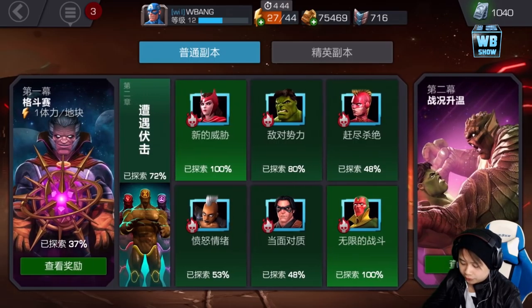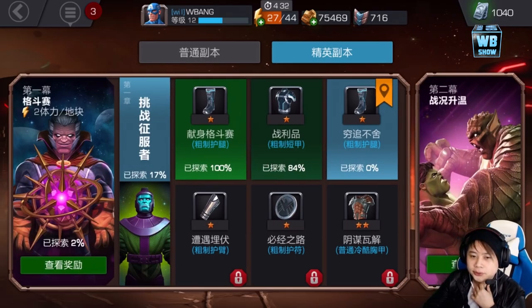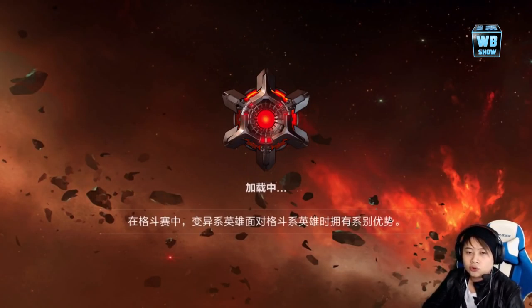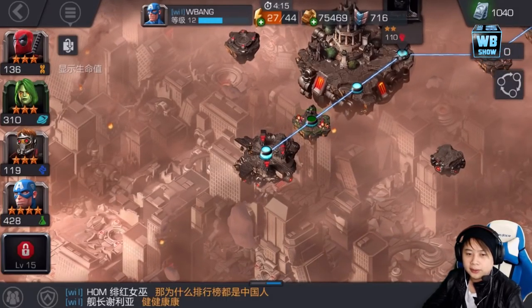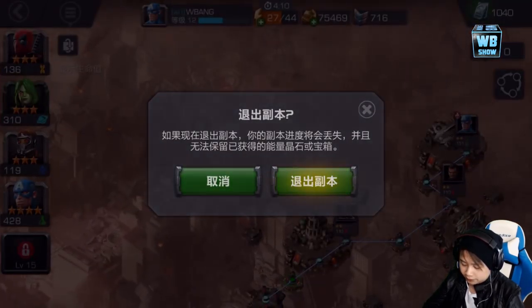I'm still in chapter one, and there are actually two sections — normal mode and hard mode. Hard mode allows you to get equipment like gauntlets, boots, and armor. You have to play through the stage. It looks a bit different but it's pretty much the same thing. I think it's the Ultron stage for chapter one. There are some nice moving animations — pretty cool.